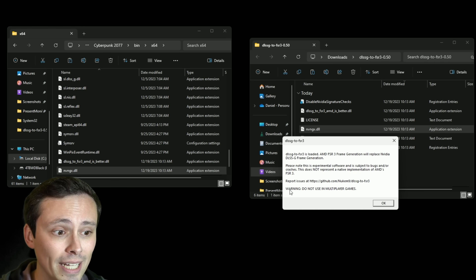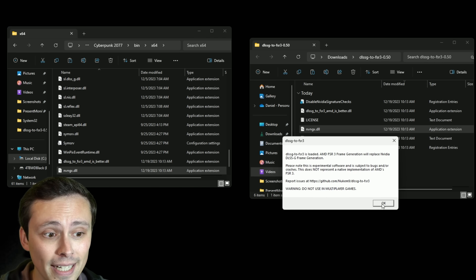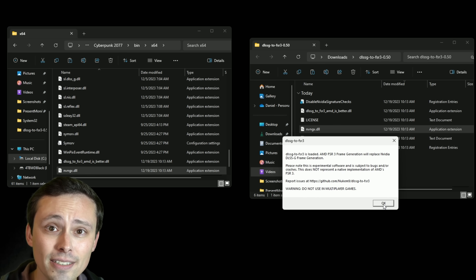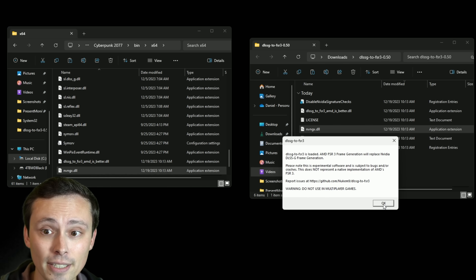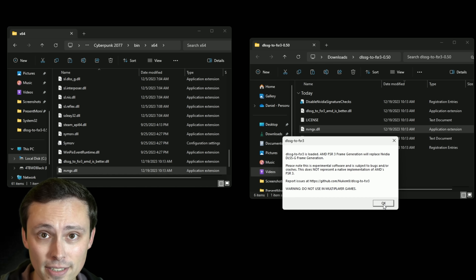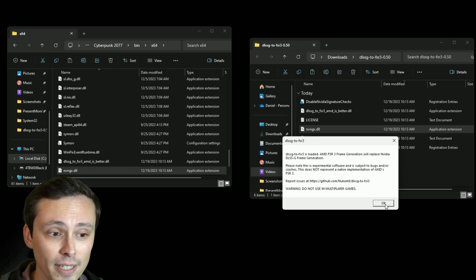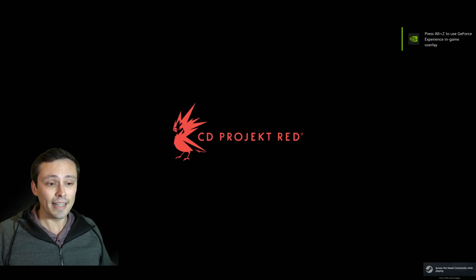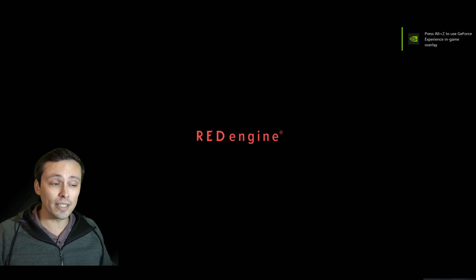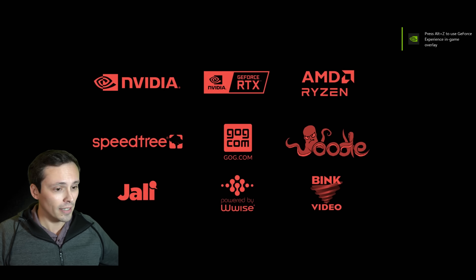It gives you a place to report issues, and it says: warning, do not use in multiplayer games. The main idea here is that a lot of multiplayer games will check if you have modified any game files and can get you banned on anti-cheat. So that is a pretty important warning. Go ahead and click OK — we'll get the game to fire up, and we should now have access to the frame generation button in the game.